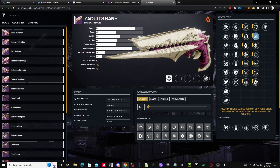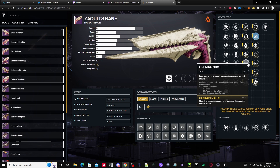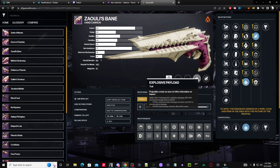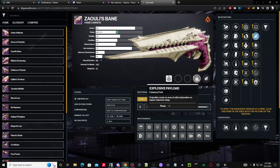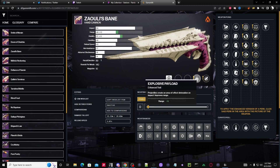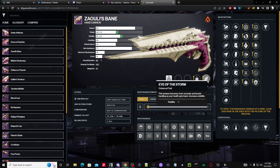Do I really need to push it to the next level with another 20, making it 97? I don't think so. I should be fine. I would like to go for Explosive Payload, and if I enhance it that gives me another plus five range. In Crucible, not only am I getting range from Explosive Payload, I'm also benefiting from Eye of the Storm.